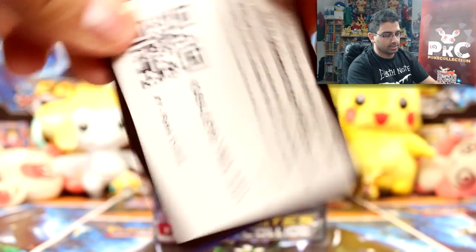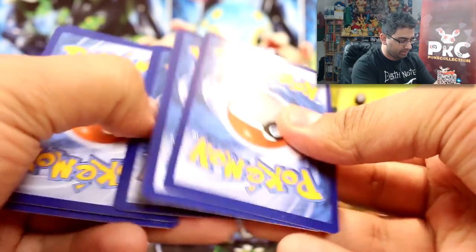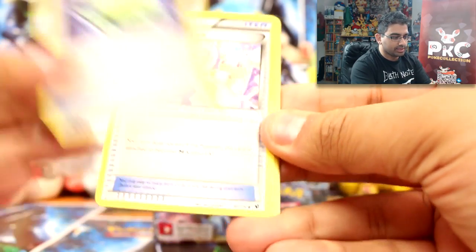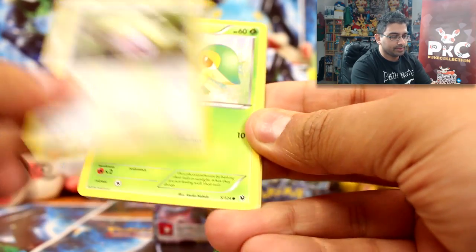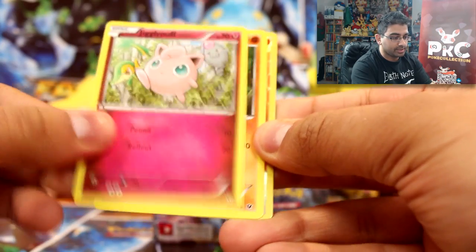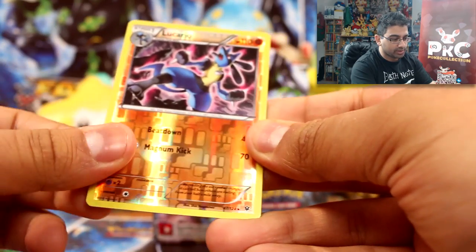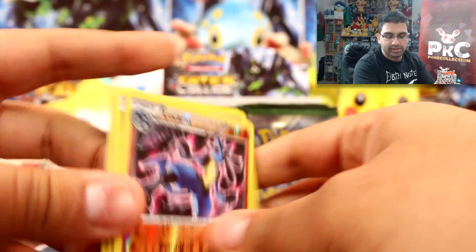Here's another free code for you guys — boom! We'll do a few more packs for this part. We have Helix fossil, Omanyte, Arcanine spirit link, Pokémon Fan Club, Whismur, Snivy, Fennekin, Jigglypuff, Riolu, Lucario rare reverse, and a Mothim. I've started to get a lot of repeats now — not really finding any new cards.